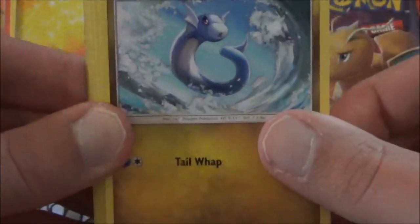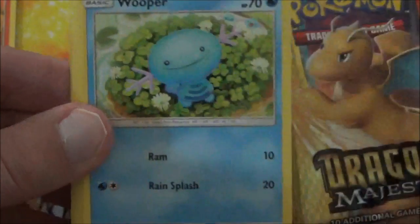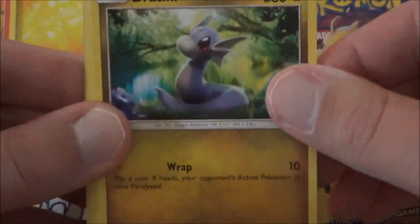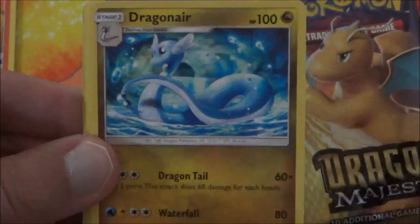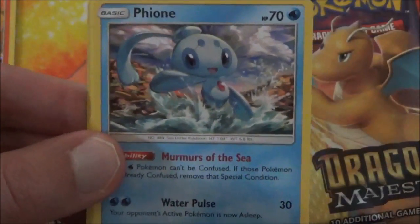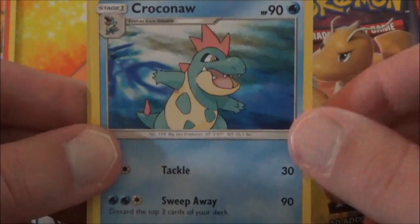Alright, we have Dratini, Trapinch, Wooper, Dratini again — this time the other artwork — and a Swablu, just chilling with his bud. We have Dragonair, Feraligatr, and Croconaw — all Water-type uncommons.